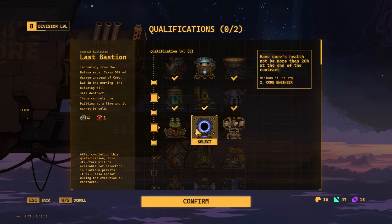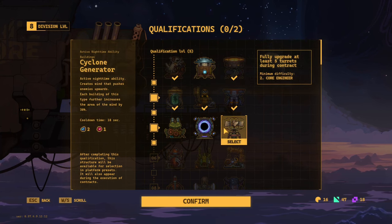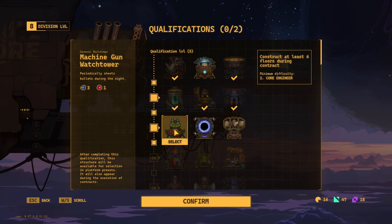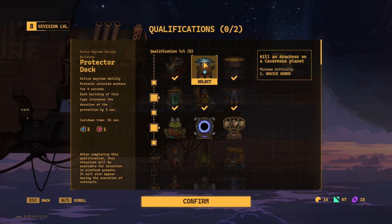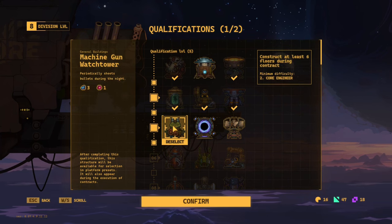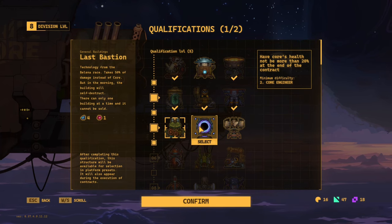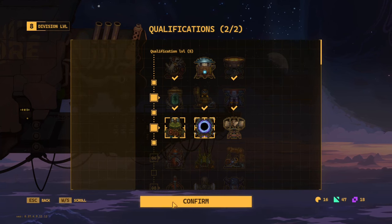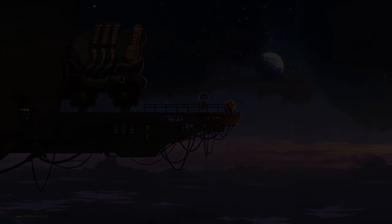So the challenge is 20% of the Hort health left at the end of the contract - we might actually have that. Construct at least six floors during... oh that one would be too difficult. Kill that thing on this planet - I do think we could do that one. And as we're on the really hard difficulty, we could go for this one. I think we may fail this one but let's give it a go anyway - for the funsies, let's go!